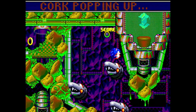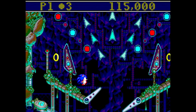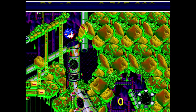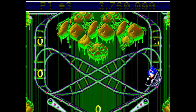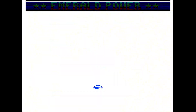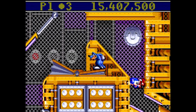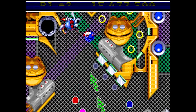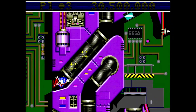Sonic the Hedgehog may be one of the few well-known game mascots where it actually makes perfect sense to flip the script and drop him into a pinball table. And Sega gave it a valiant effort with Sonic Spinball in 1993, developed by Sega Technical Institute. Nestled somewhat uncomfortably between a platformer and a pinball game, you have to guide Sonic to collecting Chaos Emeralds through four different expansive stages, culminating in a showdown with Robotnik himself.